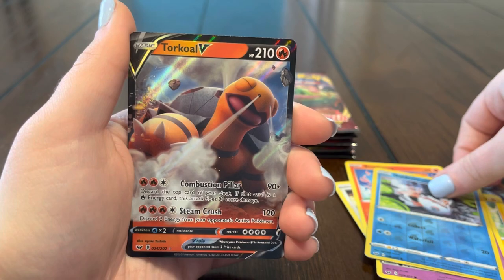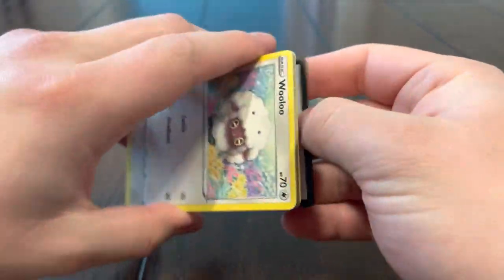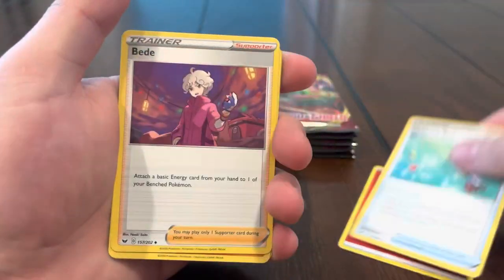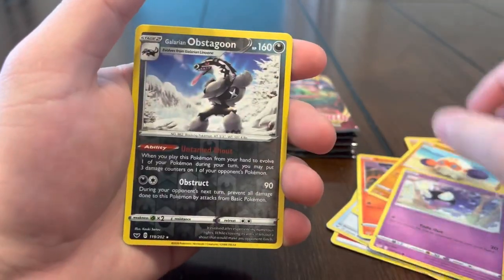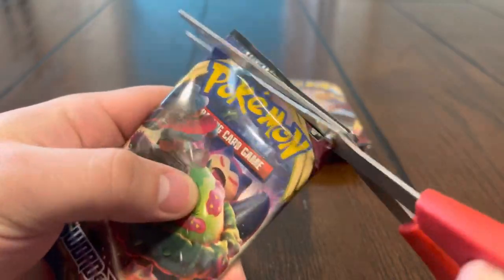We just got that Torqueo V — I don't think we have that one. The full art is actually pretty sick, I'd be happy with a Torqueo full art — looks dope. We got Fuego energy, Ordinary Rod, and we could also get rainbow Bede — that'd be pretty cool. Joltik, Salandit, Clobbopus, Gastly, reverse Stonjourner, and Cloyster.